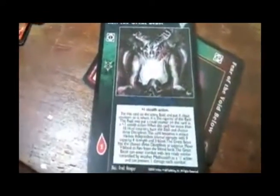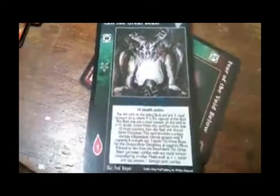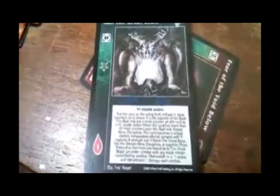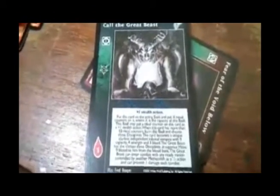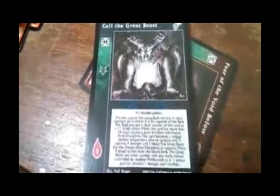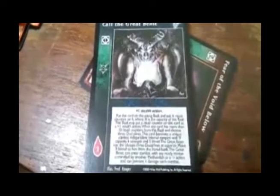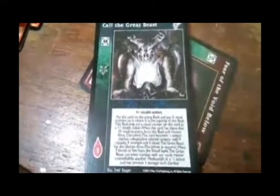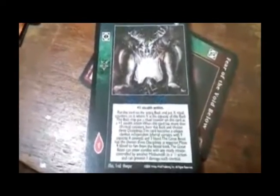Call of the Great Beast — plus one stealth action. Put this card on the acting Bali and put X ritual counters on it, where X is the capacity of the Bali. This Bali may put a ritual counter on this card as a plus one stealth action. When this card has more than ten ritual counters, burn this Bali and choose three disciplines — this card becomes a unique clanless independent Infernal vampire with nine capacity, four strength, and three bleed. The Great Beast has the chosen three disciplines at superior. Move nine blood to it from the blood bank. The Great Beast can enter combat with any ready minion controlled by another Methuselah as a direct action, and can prevent one damage each combat.